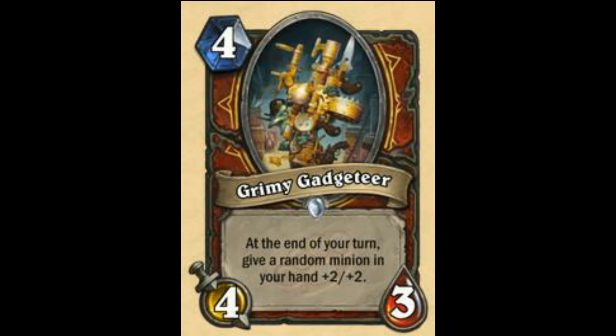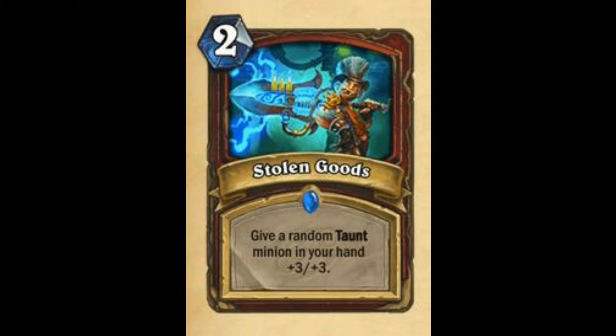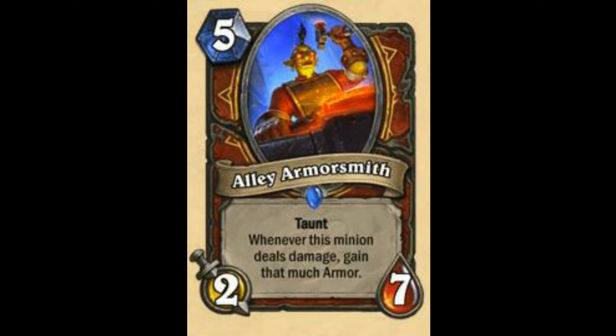At the end of your turn, give a random minion in your hand +2/+2. Good buff — I will rate this card as 74. Next is Stolen Goods — Give a random Taunt minion in your hand +3/+3. I will rate this card as 85. Next is Grimy Gadgeteer. I will rate this card as 90 — very good.